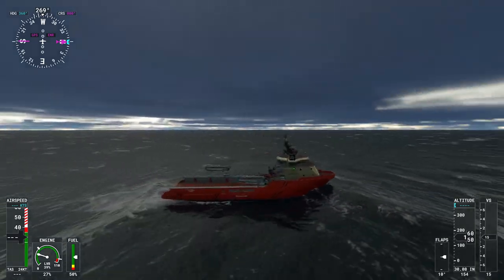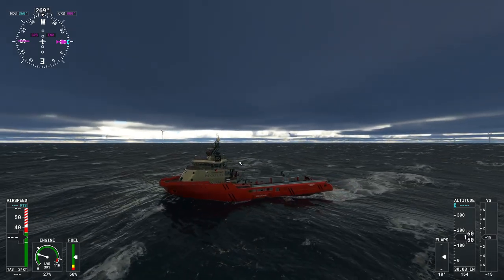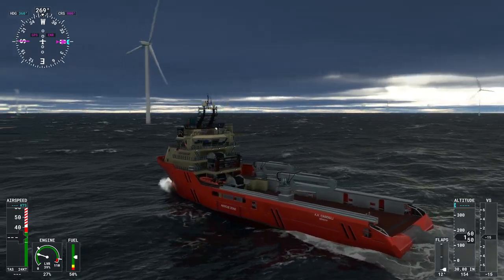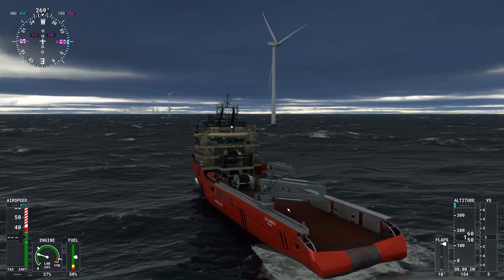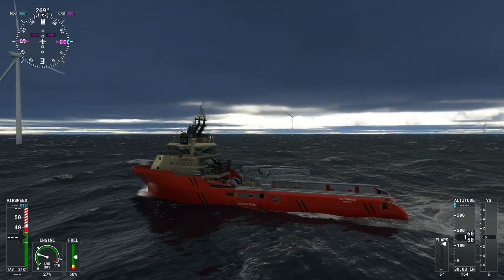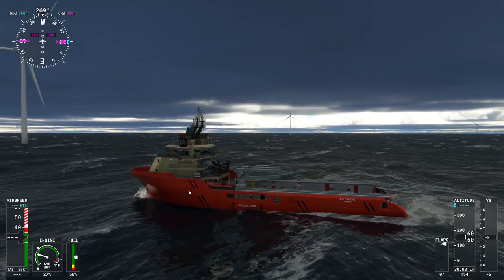There are a couple of animations on this vessel — using the flaps, you can see that the crane animates. But we're not at the level of having anything like Stormworks, where we can use cranes and have physics on the cranes. That would be so cool if you could launch the RIB, get in the RIB, do operations, anchor the vessel — all these kinds of things.